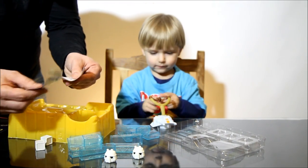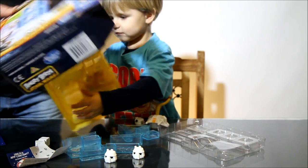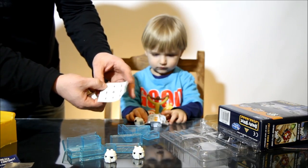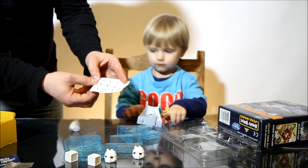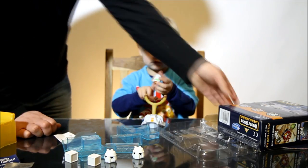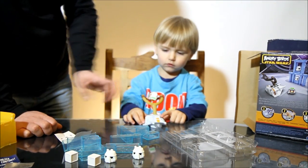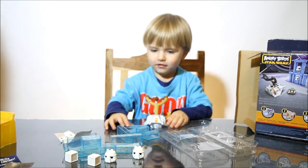And here there are supposed to be some stickers. The rule of the game, I think, is you have some boxes, you put stickers with the type of building and the number, you throw it, and then you'll see what kind of building you're supposed to build and which bird you're going to use. That's what they said, I think. Anyway, we'll try to make any building now and we'll see.